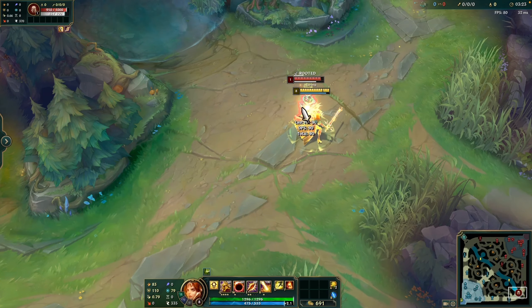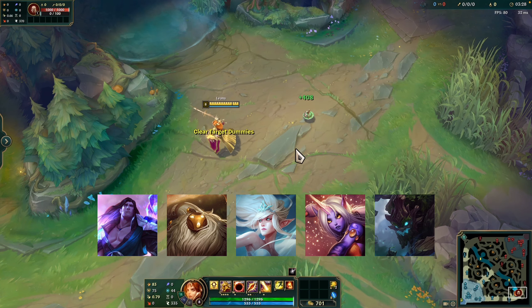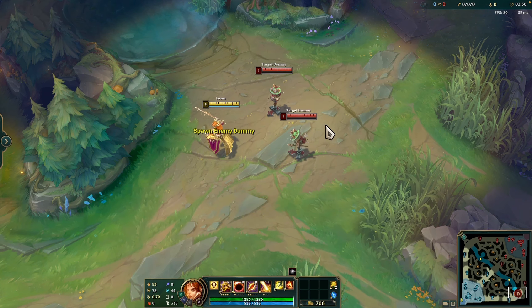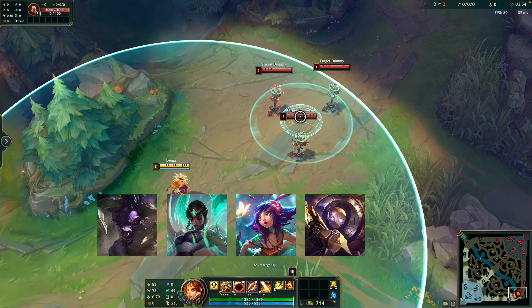These champions are strong against Leona at most phases of the game: Taric, Bard, Janna, Soraka, and Maokai. These champions are weak against Leona at most phases of the game: Alistar, Karma, Niko, Blitzcrank, and Fran.